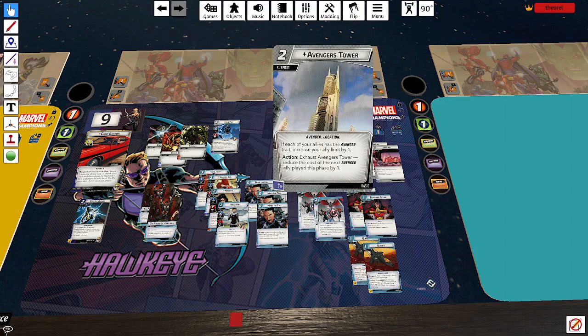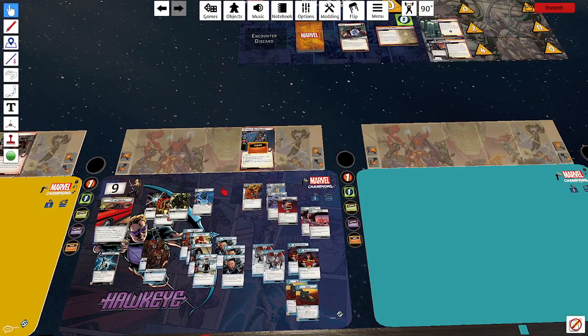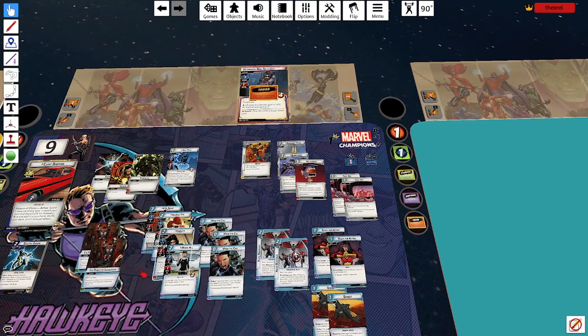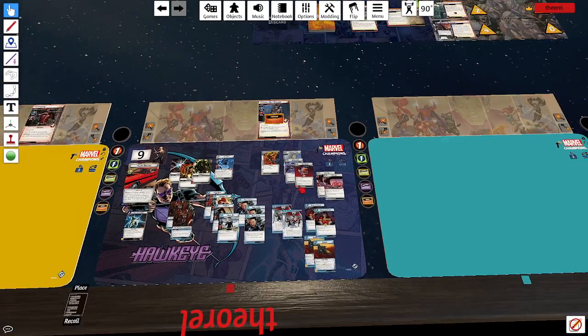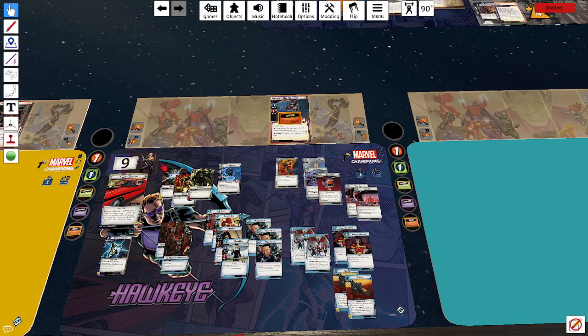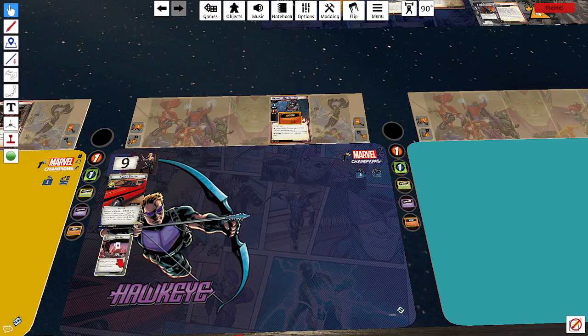The deck has resource acceleration — especially when all three key cards are in play, you can pull Mockingbird back to hand and replay her. It's got Nick Fury, several cheap allies, three of whom are Avengers, to use Avengers Tower when we're not recurring Mockingbird. First Aids are primarily for Hawkeye since he takes a beating and doesn't like to go Alter Ego. Ready for Action gives allies tough status, Rapid Response and Make the Call bring them back, and Quinjets can play Mockingbird or other allies for free. The arrows are how Hawkeye does everything.